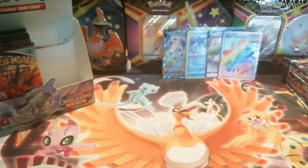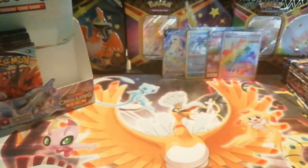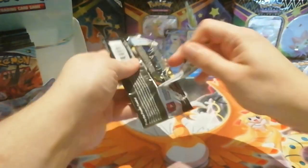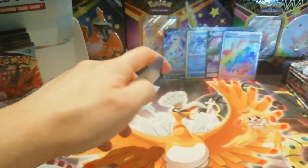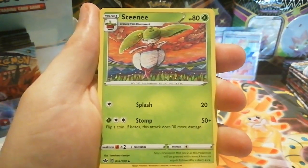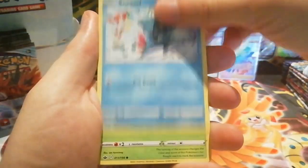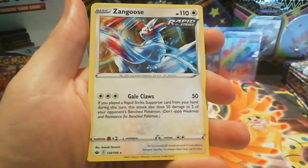We've already got three ultra rares in a box — you typically get between six to eight on an average box. The fact that we've probably pulled the two highest rarity cards already means we'll probably end up getting a few half arts and maybe a full art or two, but you never know. We could get some more high-value pools. We've got a reverse holo Flannery and a non-holo Zangoose as the rare.